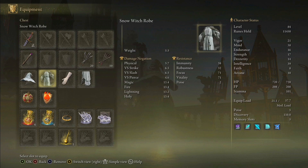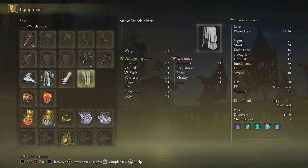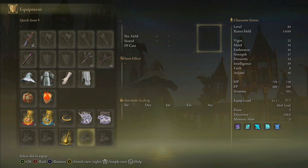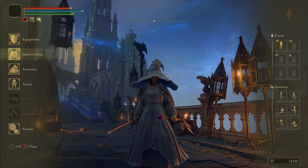The equipment we have is the Snow Witch Hat, the Snow Witch Robe, the Astrologer's Gloves — I don't even keep the gloves because I don't want to be barehanded — and the Snow Witch Skirt. That's what we have equipped. Now with this build you definitely want to have the Skeletal Militiamen Ashes, really OP ashes. I didn't get a chance to upgrade them yet, so that's what I'm currently working on.